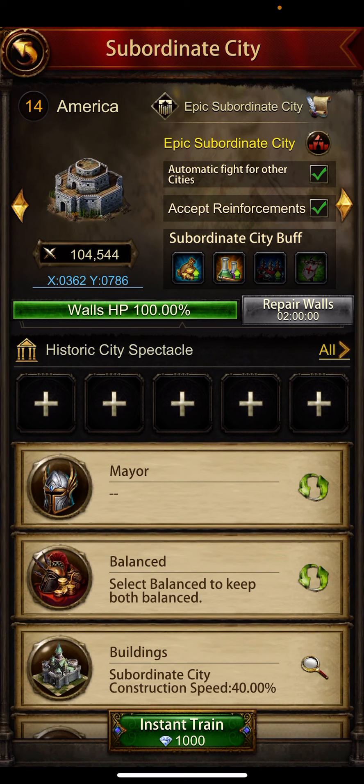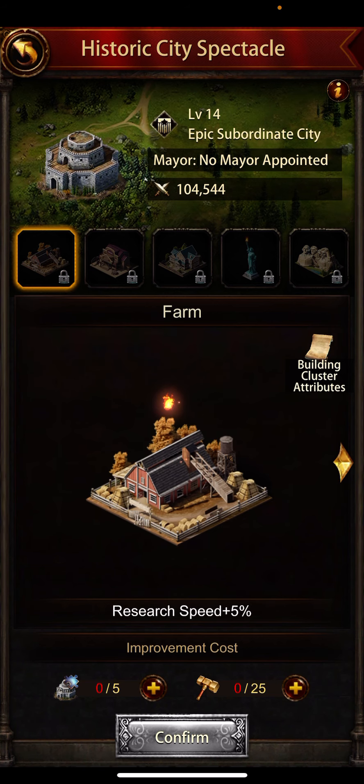Check the buffs when you click on your epic subsidy, and start collecting these hammers. Don't give your subsidy away — keep them with you. Don't use them until you need it.